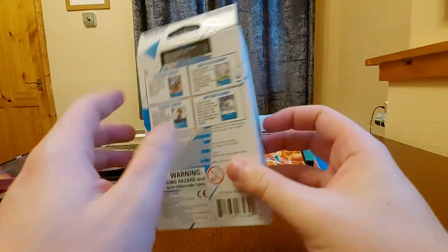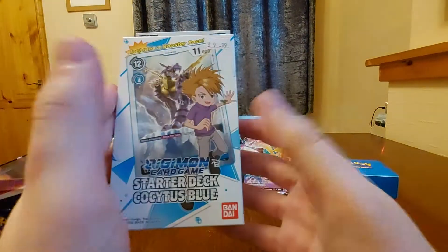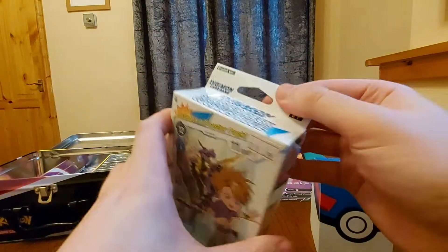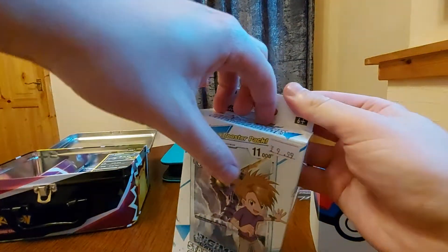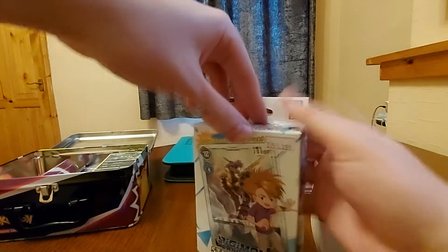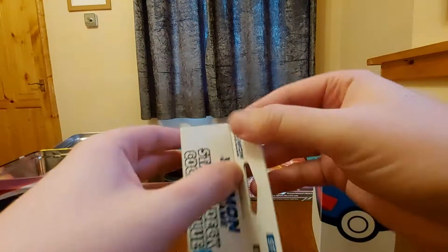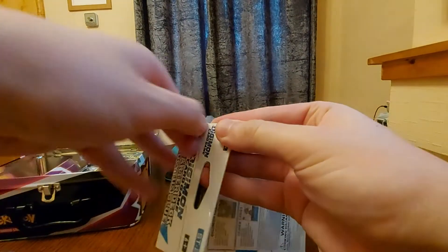So we get our Digi eggs, our Tamer cards, option cards. I've tried the yellow deck and the red deck, they're pretty good. I haven't tried the blue yet, so I wanted to pick it up. We'll go through the deck, see what we get inside it, and then sleeve up the deck.